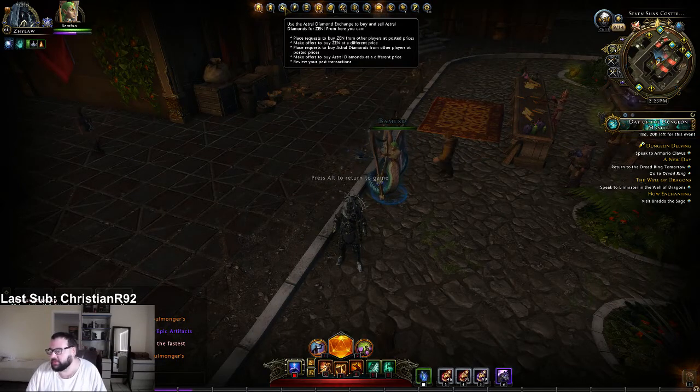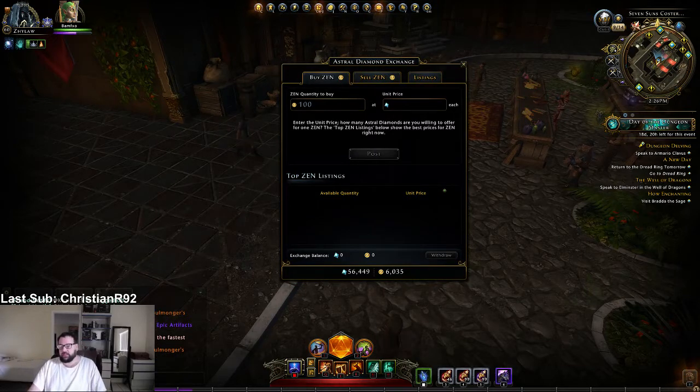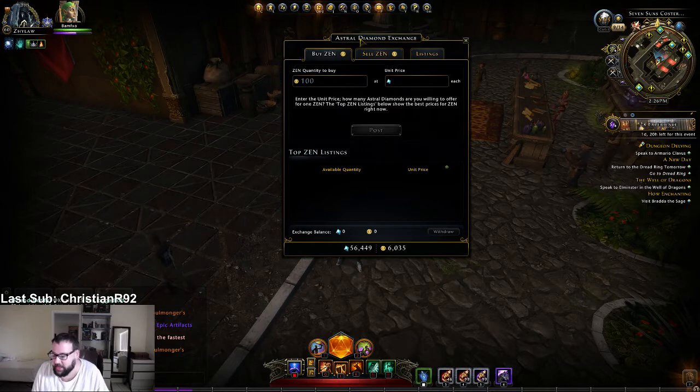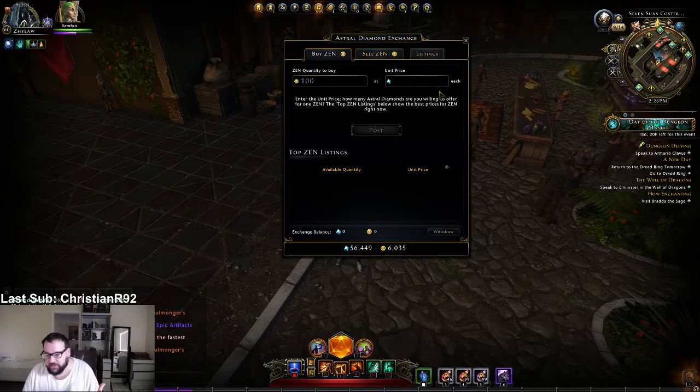So first, you're going to go to the Astral Diamond Exchange, which you can click at the top. Astral Diamond Exchange — see that? But we're not actually buying or selling. We're using this almost as a safe deposit box to transfer diamonds.